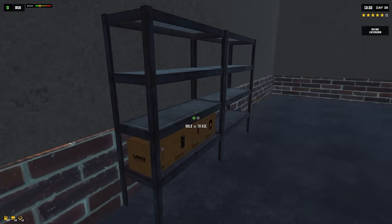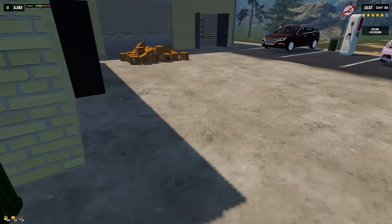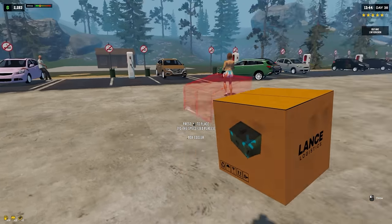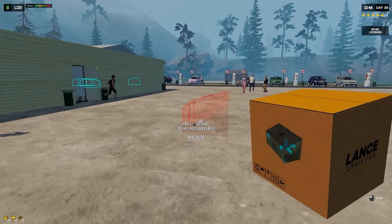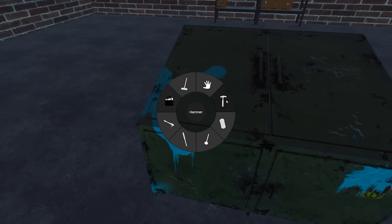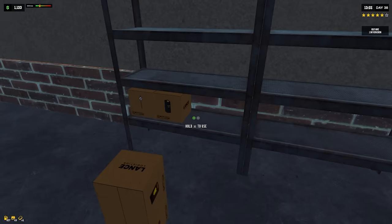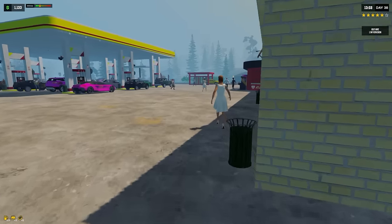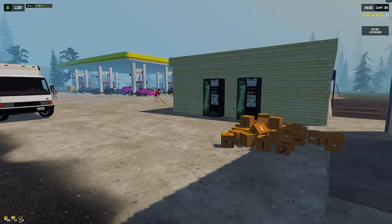I should have a cooler in here somewhere too. Ice cream freezer — where does that go? And we also have a box cooler. Where does the box cooler go? I wonder if it goes where the arcade machines are. Oh no, they go over here — it's to keep your boxes cool in the warehouse. That makes sense. So the whole box of ice cream goes in here — got it.